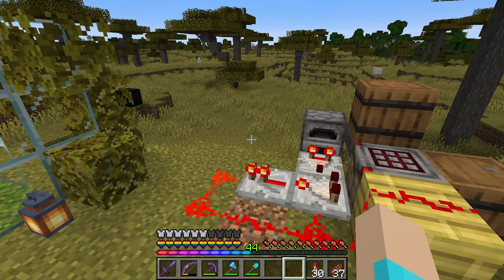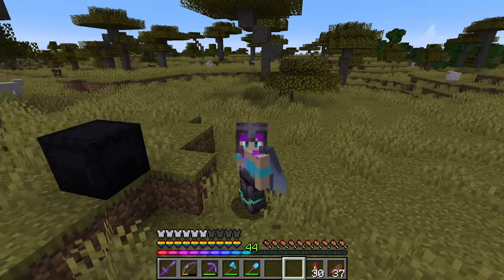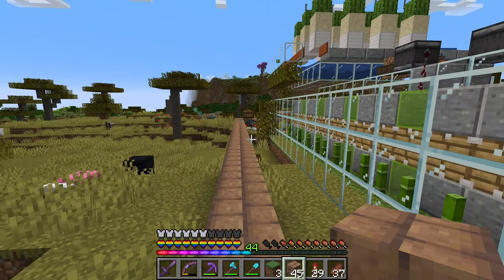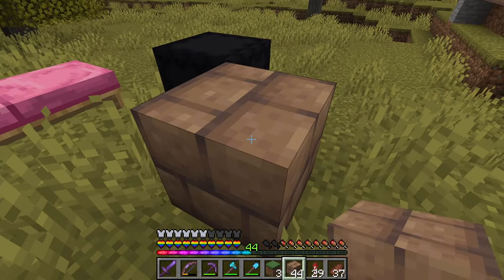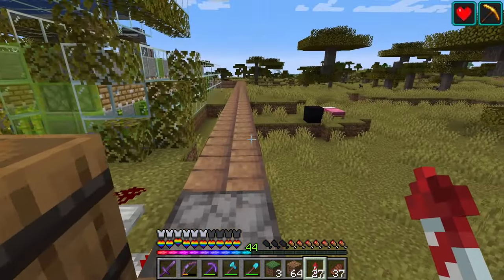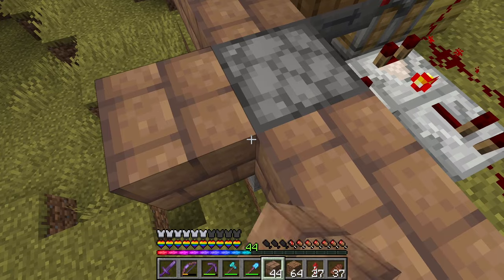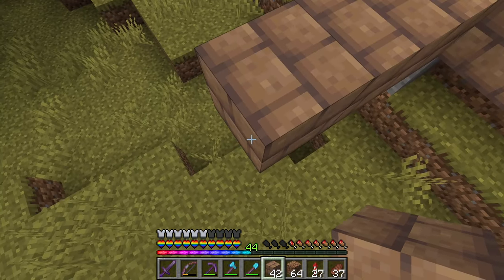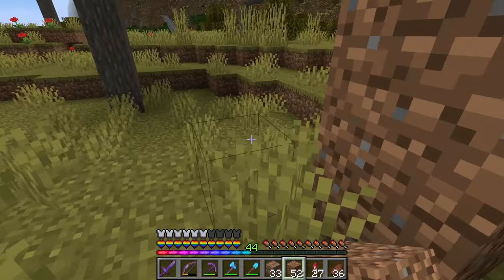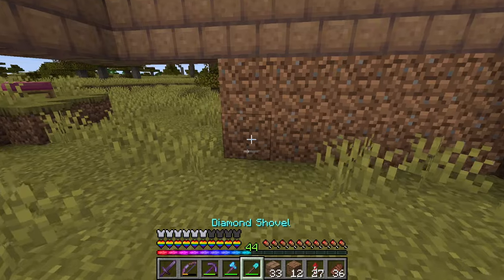Since that is actually better than I thought, we're gonna start doing some building — you know, the thing we're trying to do in this series. Something tells me it's time to go to an ancient city — I need Swift Sneak. That's our bottom layer, and now we need to terraform around it. I want to add a little bit of shape, a little outcrop in here. I think that's a good shape.